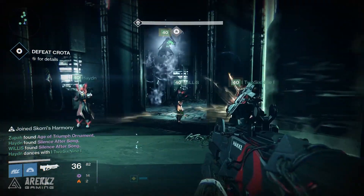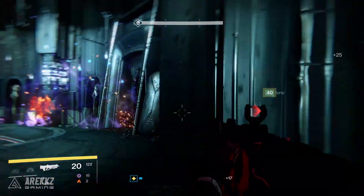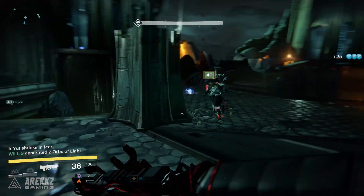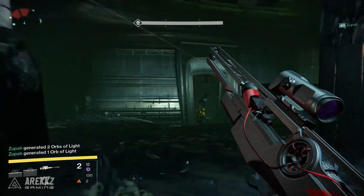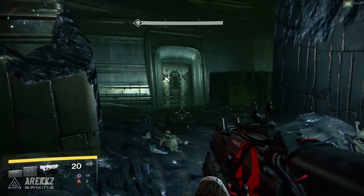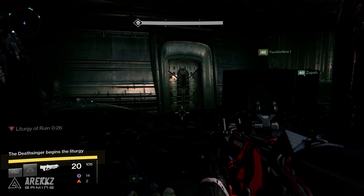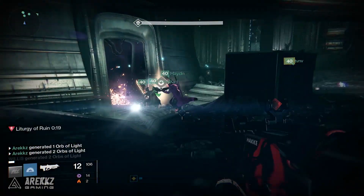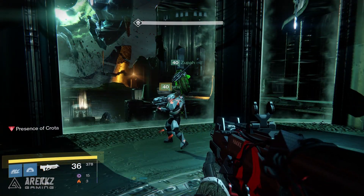She only takes one hit with the sword, so provided you can get there before she finishes her song, that will see you to victory. To know you've done this correctly: once you've killed enough ads and triggered the phase where the other knights and ogres come out, a text prompt will appear saying there is a shriek from Ir Yût — she's screaming because you've killed all her guardians. That brings on the next phase. So: go in, clear the ads until she screams, clear the rest of the ads including the knights in the towers and the ogres, kill the sword bearer, grab the sword, use it to kill Ir Yût, and job done. You'll get an ornament for the new raid gear, a guaranteed adept weapon, and the emblem.